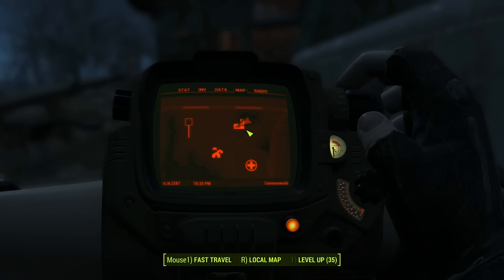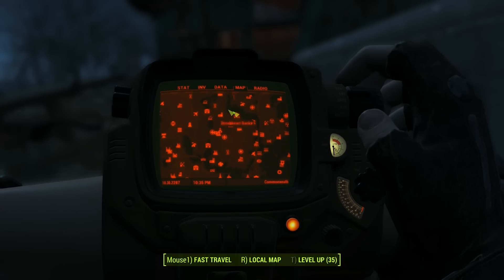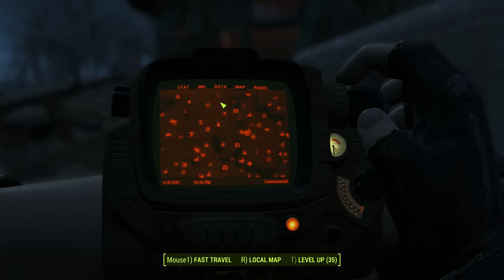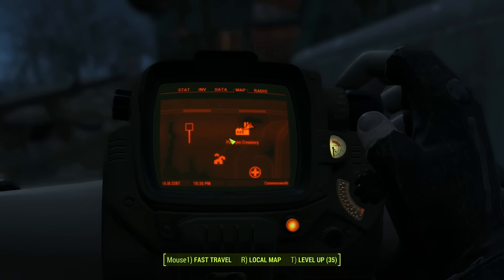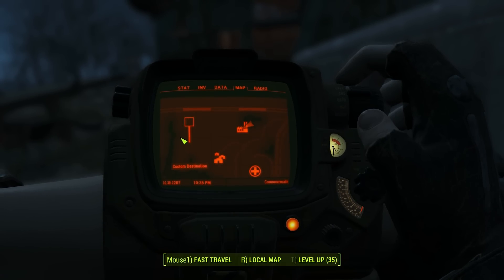As you can see, I'm at Parsons Creamery and it's right at the top of the map. If we move the map to the left we can see Vault 111 right over there, and over here on basically the other end is Parsons Creamery. Down here we have Lynn Woods. I've made a custom destination on my map and this is exactly where the Death Claw Gauntlet is.